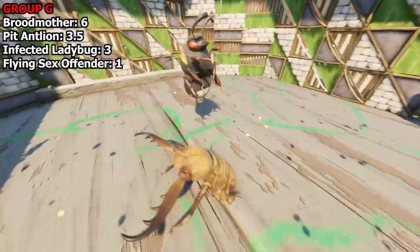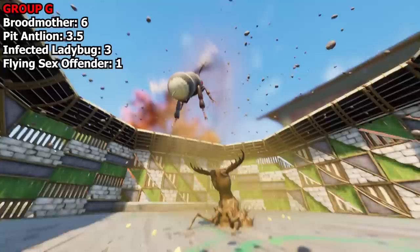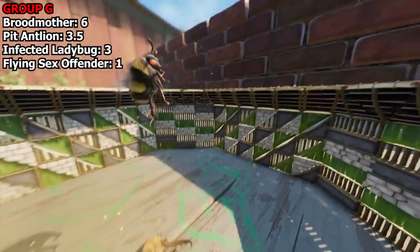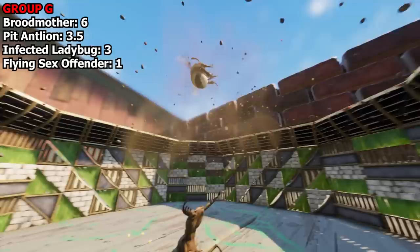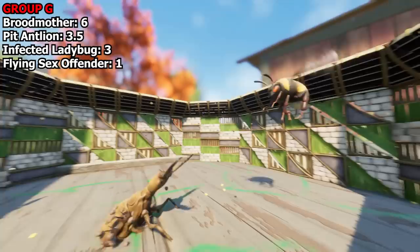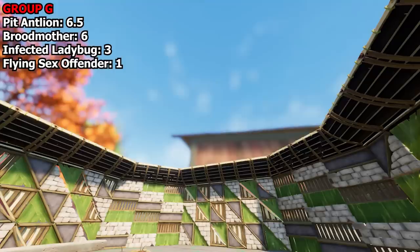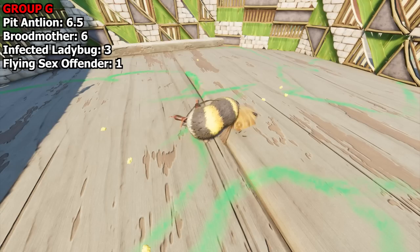Up next: the Pit Antlion against the Bee. He's killing him and he's not even locked onto him — the Bee can't outrun his ranged attacks either, he just launches him. Bees are so dense it's unreal. I just love watching him fight. Get ready for this attack — didn't see that coming, did you? The Antlion wasn't even going for him, he was going for me, but he killed him anyway. That was so cool.